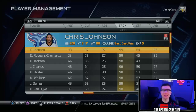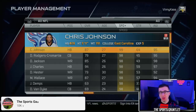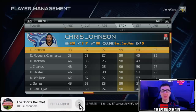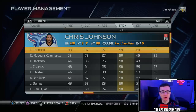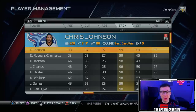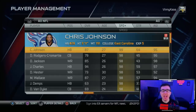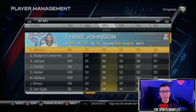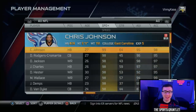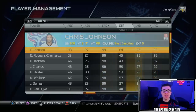Our first Madden up is Madden 25, released back in 2013 — the 25th anniversary of Madden. Our fastest player to start off this video is CJ2K, Chris Johnson from the Tennessee Titans. He was five years in the league at this point, but he comes with 99 speed, 95 agility, and 98 acceleration.